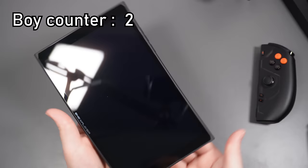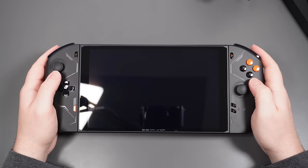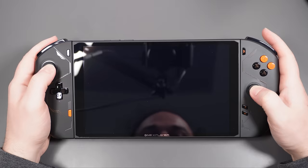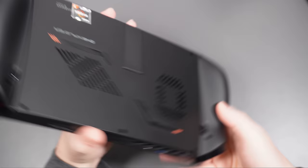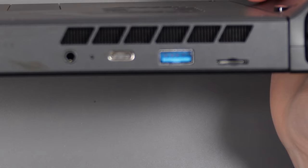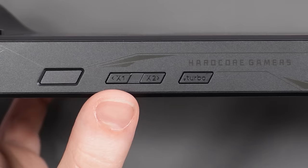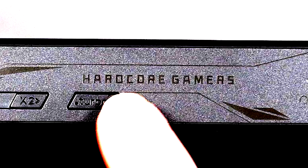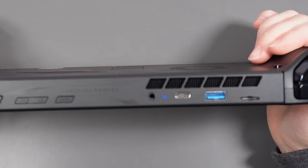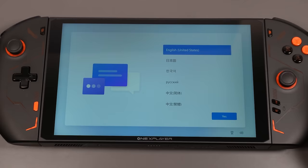Let's get this guy all hooked up. It's a chonky boy. Big boy. It feels good — I like bigger controllers. It's got a built-in kickstand like the Switch, which is nice. There's a full-size USB port here, which is going to be very useful. We've also got X1, X2, and a Turbo button. Let's turn it on. There's a blue light — alright, Windows 11, here we come.